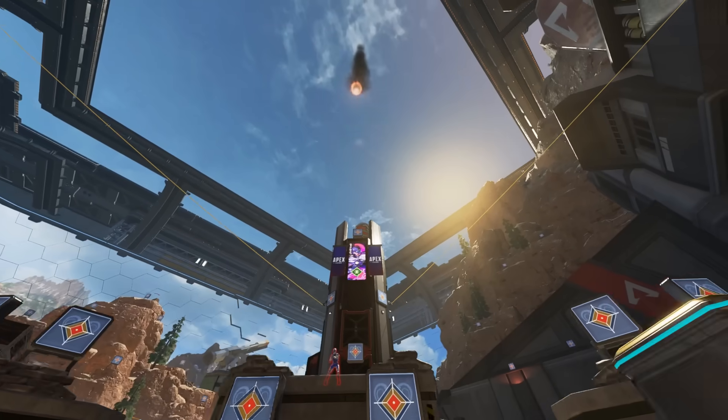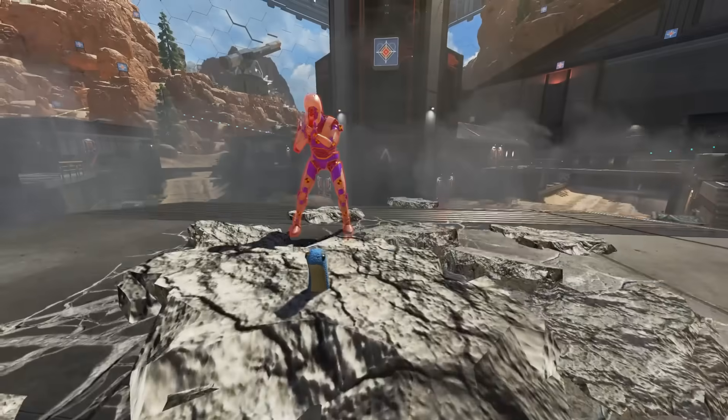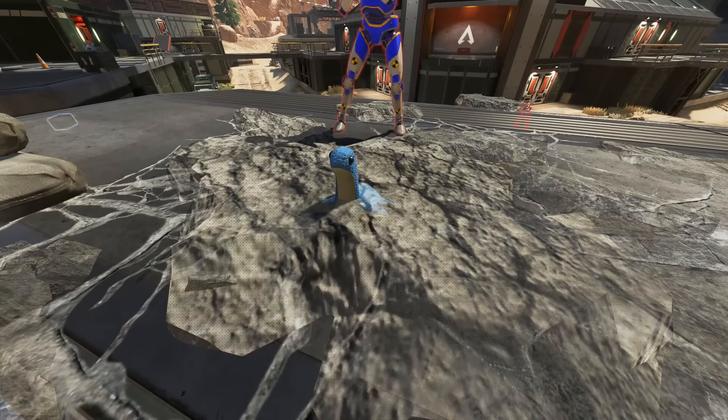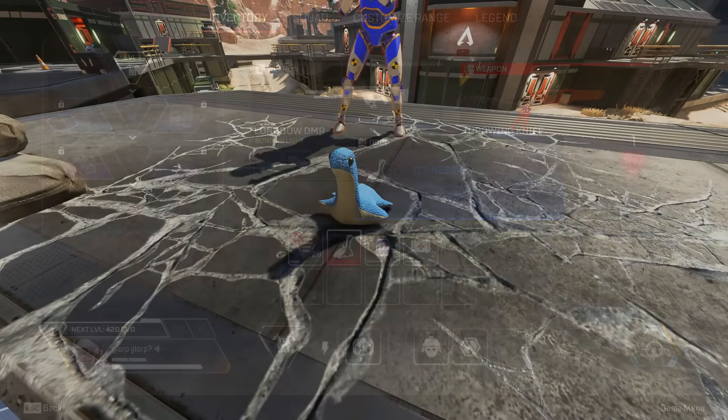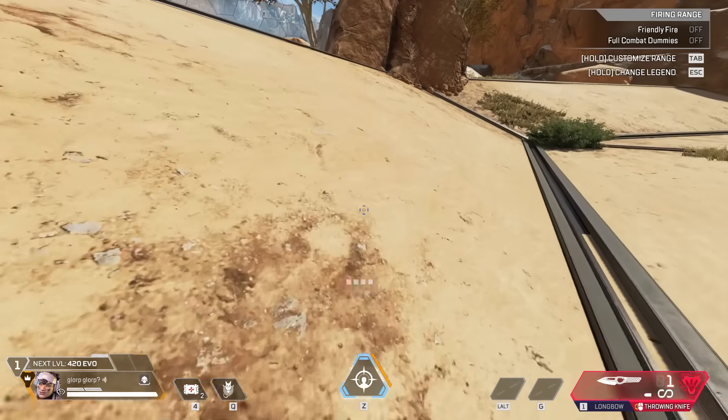If you successfully do this, you will hear a third ding. And when you hear that, look up, because the blue Nessie is arriving in an invisible care package. Honestly, the blue Nessie has a straight-up superhero landing. And there it is. This took us seven months to get, and it was this simple to get all along.